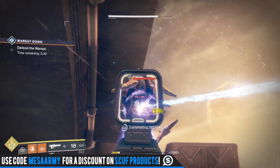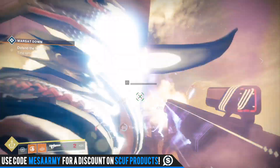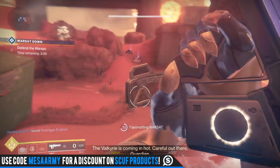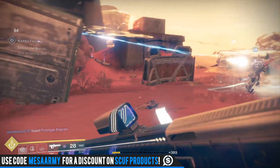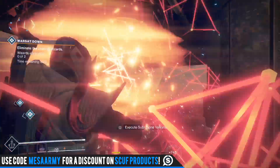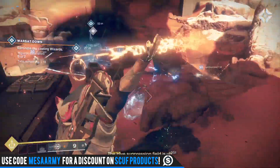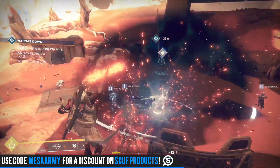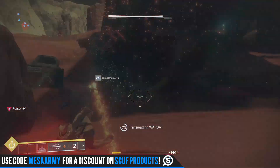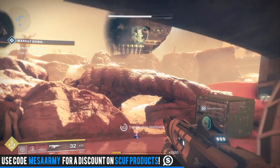Sweet Business is getting a secret perk called Serious Business: when this weapon is fully spun up, flinch from incoming damage is greatly reduced. That might come in handy especially in PvP — I like to annoy people with Sweet Business by spinning it up around a corner and hosing them down. Good old Telesto for the masterwork is getting plus 60 magazine, plus 40 weapon size, and Deeper Pockets — increased ammo reserves. Tractor Cannon is getting plus 70 magazine, plus 50 weapon size, and also Deeper Pockets.